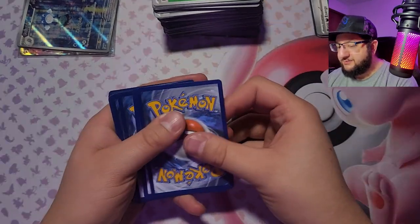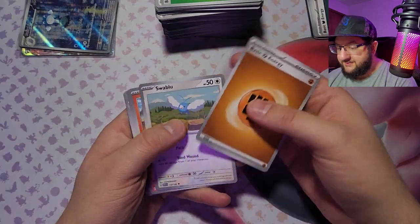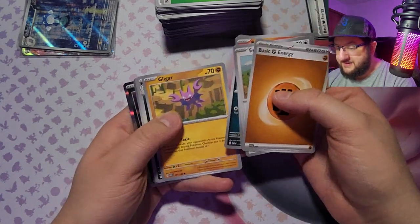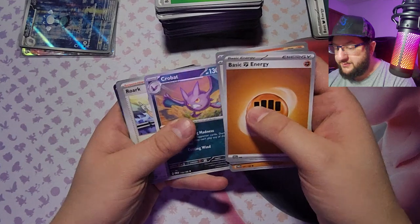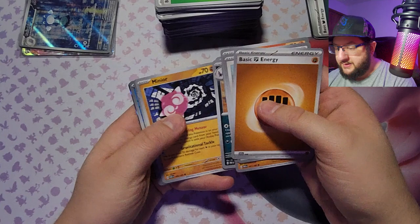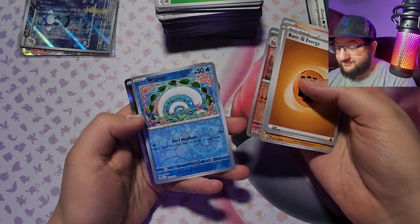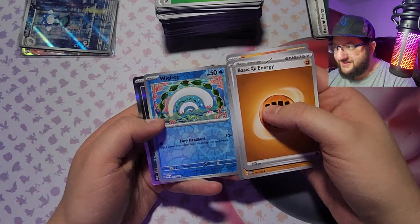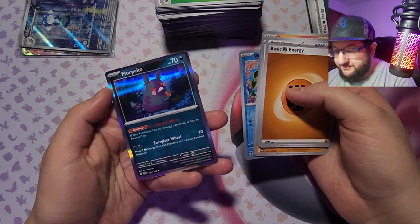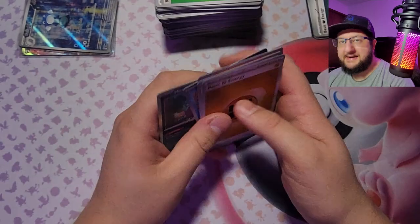Got fighting energy, Swablu, Pansear, Nickit, Gligar, Crobat — that's cute. Got Rookidee, nothing else, I love Minior. Croconaw, oh that's a nice Wigglytuff card, I like that one — look at that! And we got Morpeko, Morpeko, and a Nanab Berry.